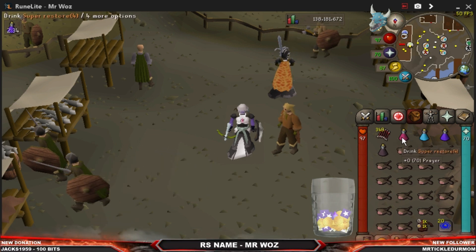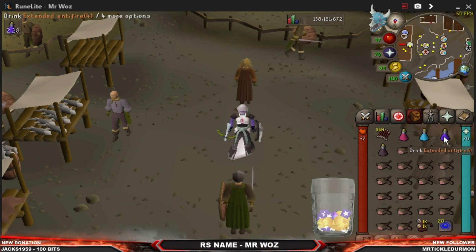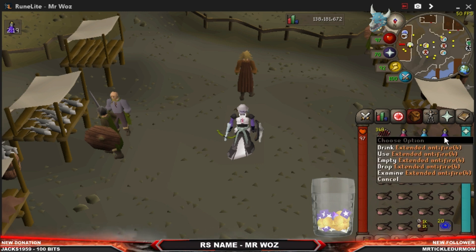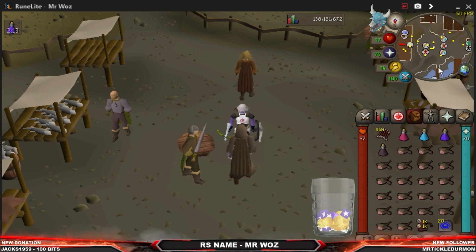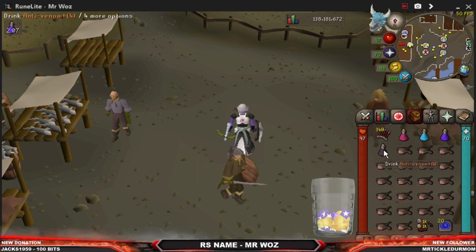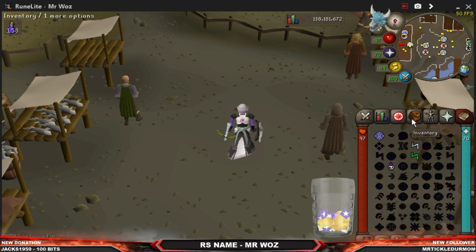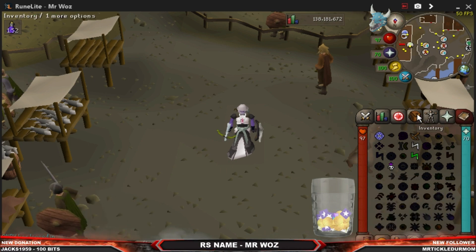Inventory-wise: one Super Restore, or you can have a Prayer Pot — it doesn't really matter. One Manta ray and one Extended Antifire; you can have a Super Extended Antifire which is obviously better, but the basic ones are really cheap — 829gp versus about 15k. Anti-Venom Plus is a must. I've also got Monkfish, a Teleport out, and one important item: Crumble Undead — you can use Dust Runes and Chaos Runes, or just Air and Earth runes.